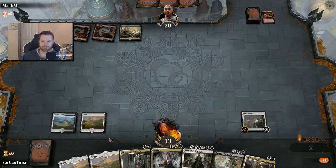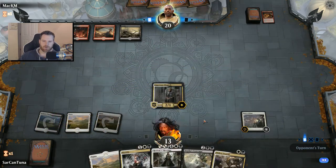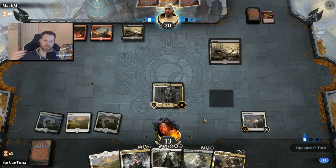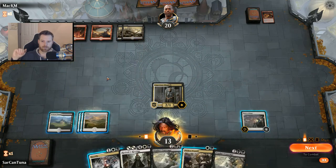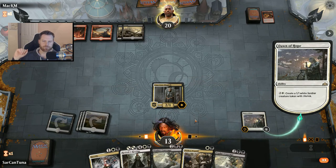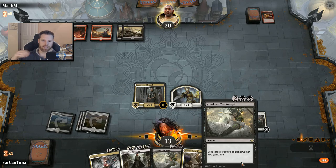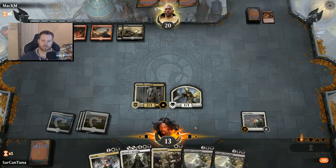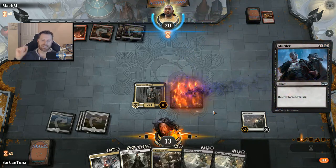Skewer. Okay. He's doing his burn thing — shock, shock, shock. I do have some life gain: Basilica Bell Haunt will gain me three life back, Vraska's Contempt will gain some life too, but I can't cast them yet. So I'm going to make a token, and then I'll be able to start drawing cards next turn. I was thinking I should have waited on that, but I can't cast Vraska's Contempt anyway — I need the second black mana source. It's important to get the life gain tokens cooking so I can start spending mana to draw cards.